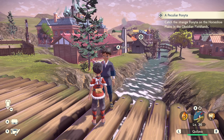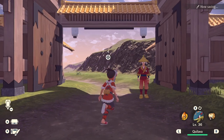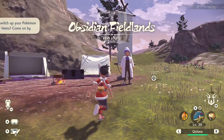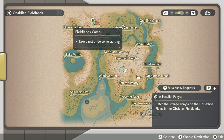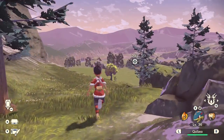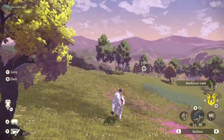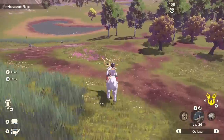Now we've got the mission for A Particular Ponyta and we know the exact location. Hit the arc phone, head towards the front gate, and go to the Obsidian Fieldlands. The destination is already marked on the map — the Horseshoe Plains. It's right here on the map; it's the same place we farmed Eevee at early game. Jump on your ride and get there really fast.